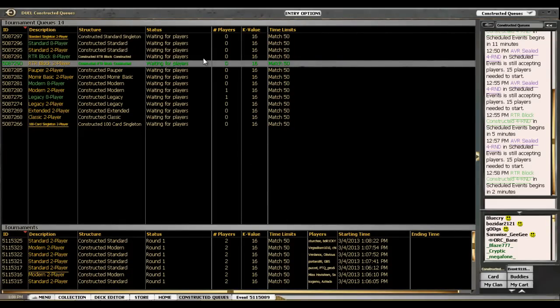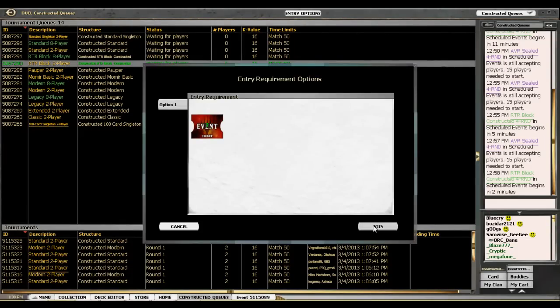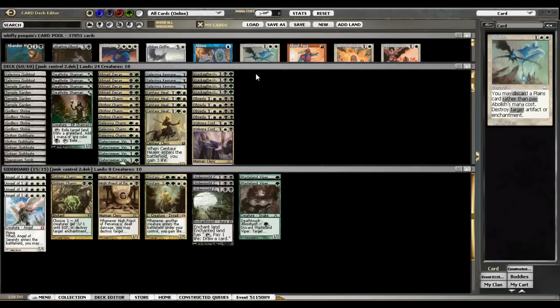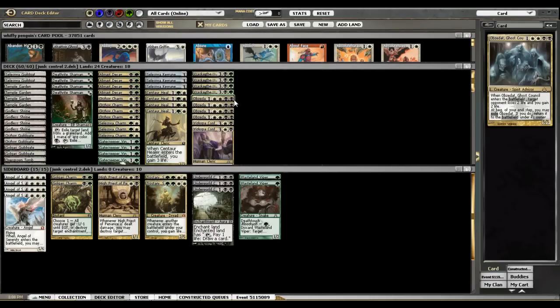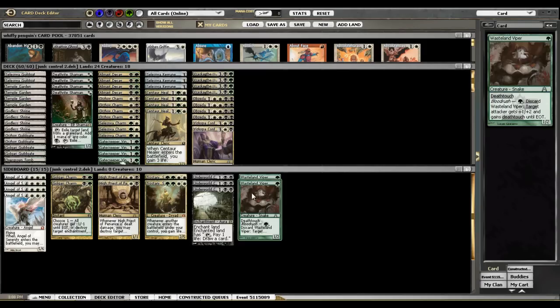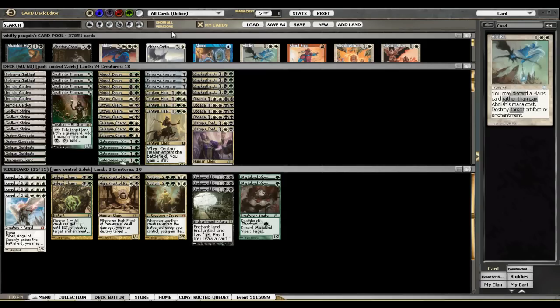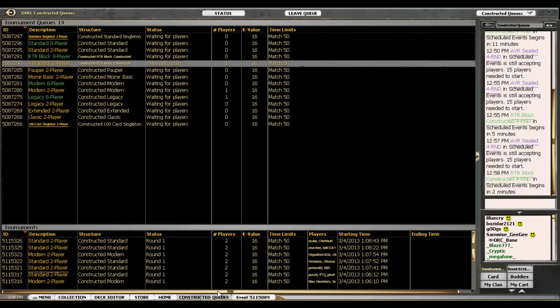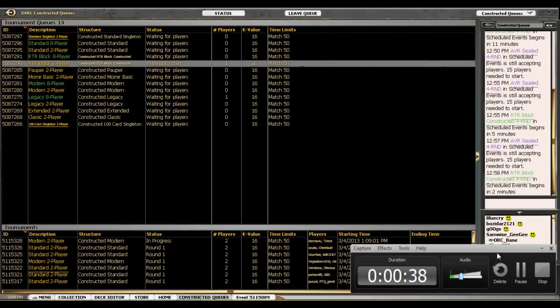Hey everybody, we're back for another RTR Block 2-man with The Rock. For those of you not familiar with the article I wrote and the other videos I've posted, it is a black, green, white good stuff deck. A lot of removal, a lot of life gain — sideboard even more so. That's what we've been jamming to pretty good effect. We're going to pause the video until the match starts.